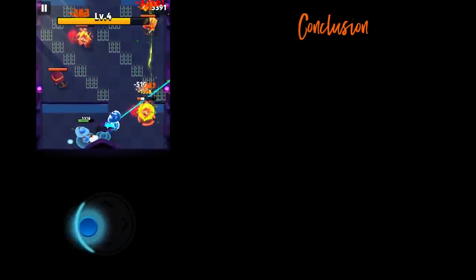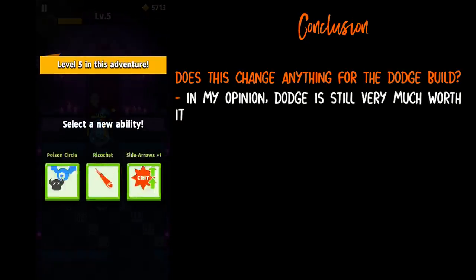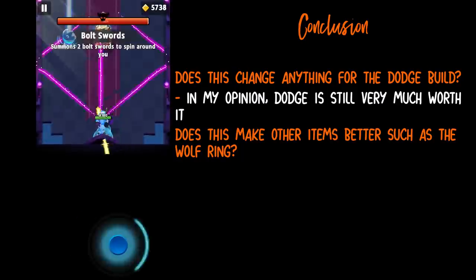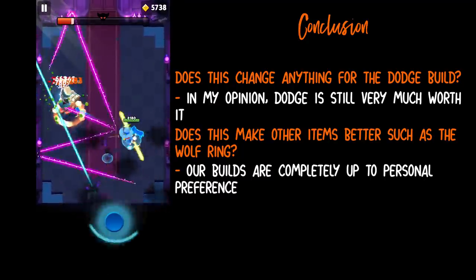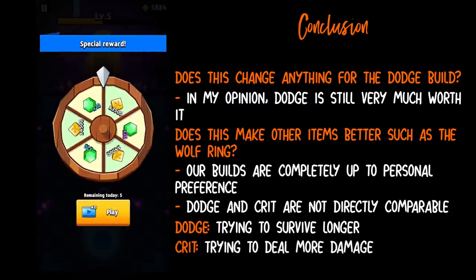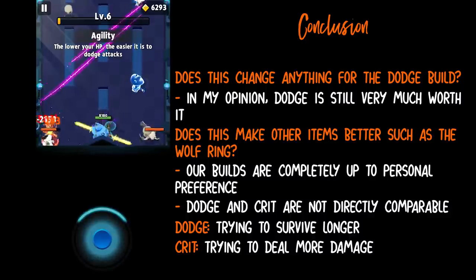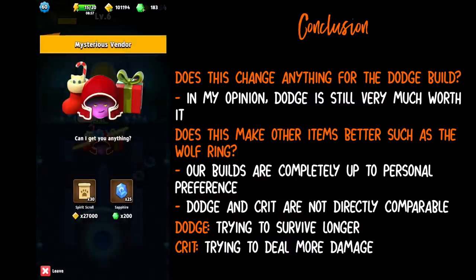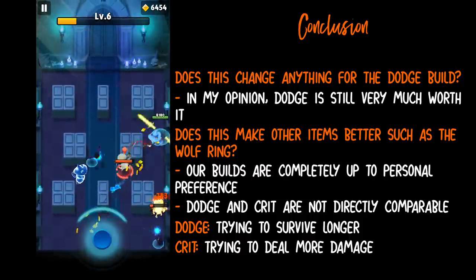With these calculations, does that change anything for the dodge build? I would say no — even though it's less than we thought, dodge is still very much worth it. Some have said this makes other items better, such as the wolf ring which gives 5% crit chance. I do know a lot of players have been using crit builds, which I'll talk about in another video. Our builds in Archero are completely personal preference. Mathematically, you cannot compare dodge to crit unless you assume you die at a certain point. Dodge is trying to survive longer and crit is trying to deal more damage — these are not directly comparable. You may dodge many attacks in one run, surviving longer and dealing more crits. On the other hand, you could have critted more in a shorter run but taken more damage and died. This is why it's not directly comparable.